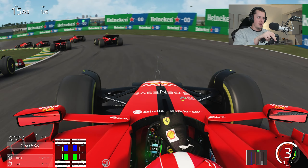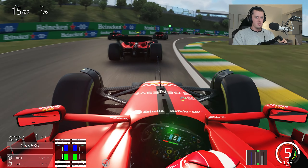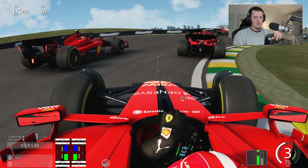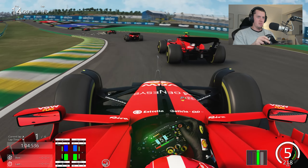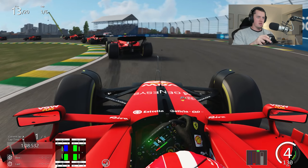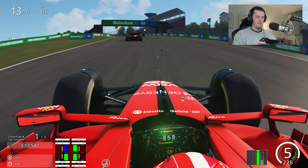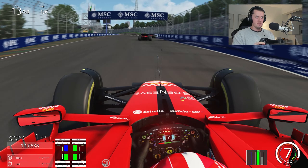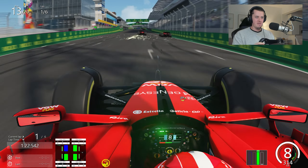P14 already — a good start as we get re-overtaken there. Going to try and stick my nose into the second hairpin, locking the rears every time. Power down on the exit, back end slipping, but we get a run and go up the inside into the final corner — we're now P13. Hopefully we can get these tires fired up and we'll use DRS so that we're in parity with the AI and can have fun.